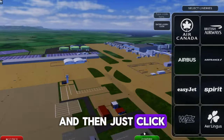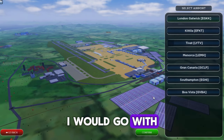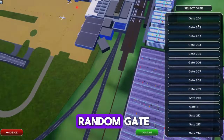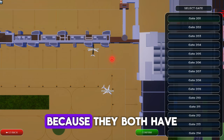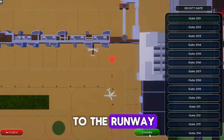Now you can pick your livery, which is basically the skin of the aircraft. You can choose your favorite airline or keep it blank. I'll go with the normal Airbus. Then click confirm and choose your airport — I'd go with Gatwick. Click on that, confirm, and choose any random gate. If you're new, go for gate 201 or 204, because they both have the easiest taxi routes to the runway.